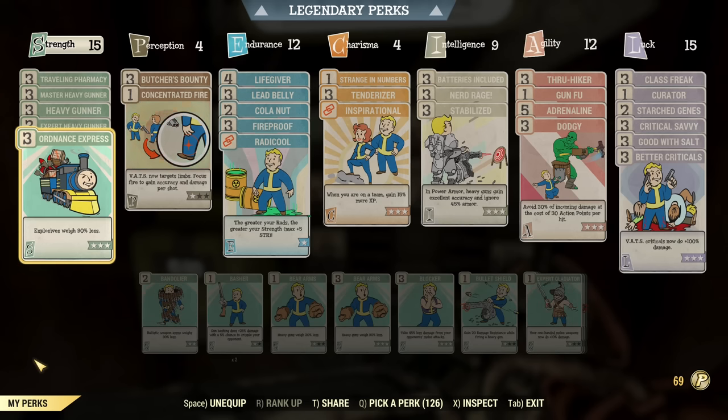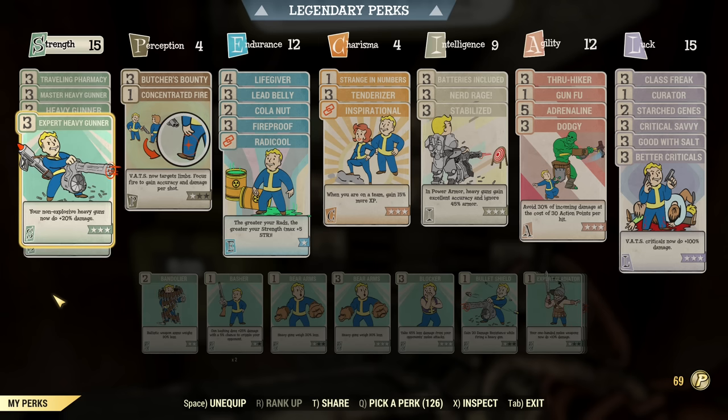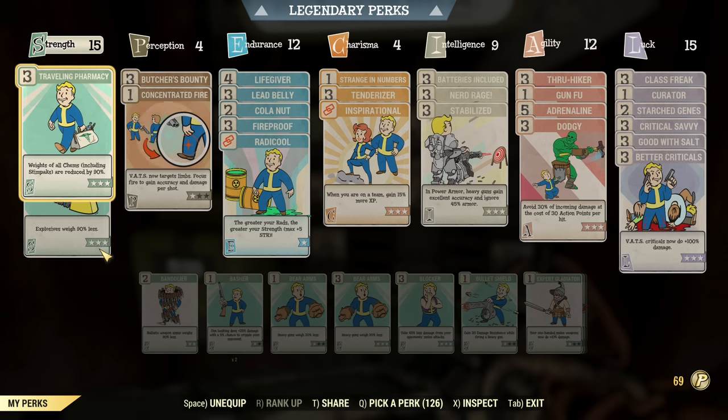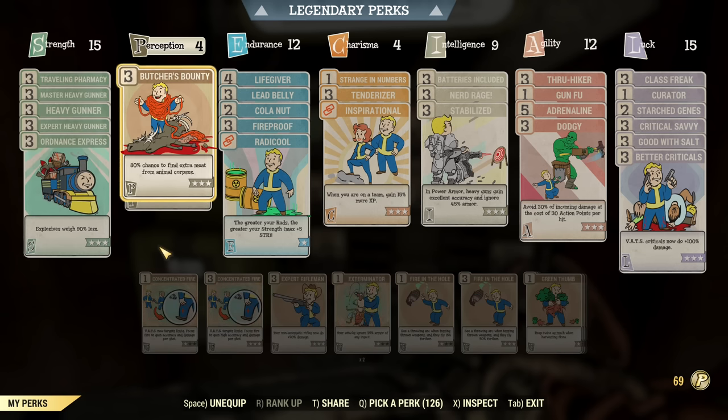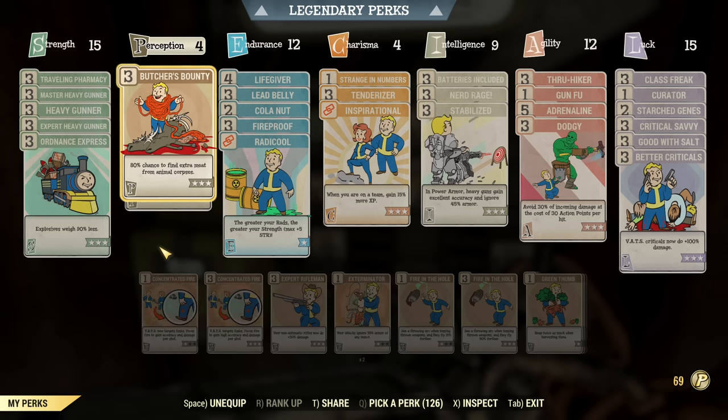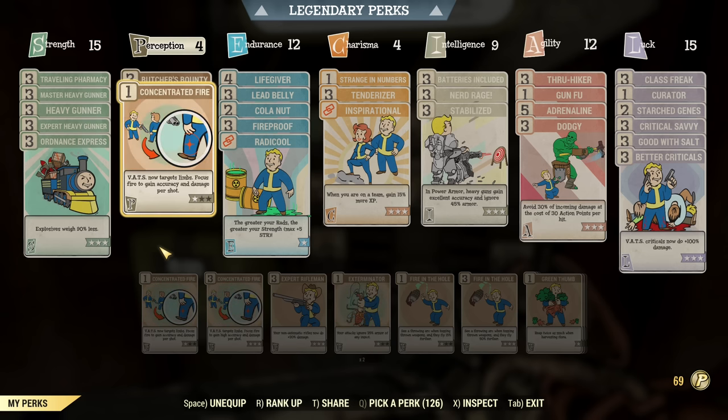Now here are the perks. The reason I have Ordnance Express under Strength is only that I'm carrying a lot of explosives — it's not necessary for this build, I just don't want to dump them. The important perks are all maxed-out Heavy Gunner cards and Traveling Pharmacy for our boosts. Under Perception, I have Butcher's Bounty for farming Scorch Beast Meat — especially Liver — which is used to boost our luck to get easily to 30 luck. And Concentrated Fire: when you are not farming for meat, you can swap to max Concentrated Fire for a little extra damage and accuracy in VATS.